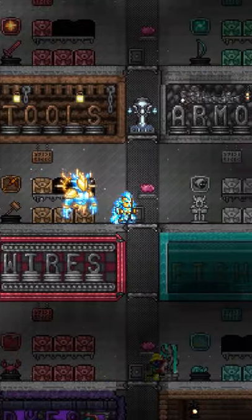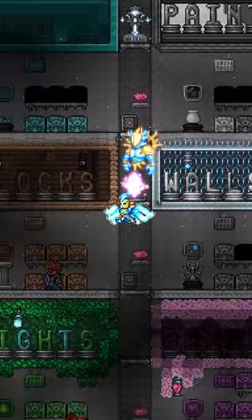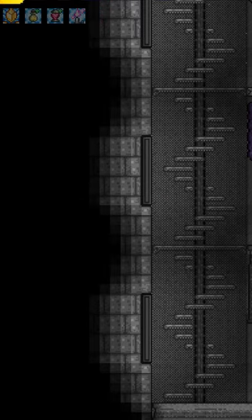And here we are. Let's say I want some stone blocks because I don't have enough of them already. Open up the chest here, stone blocks, put it into my inventory. I can take it to whatever world I want.